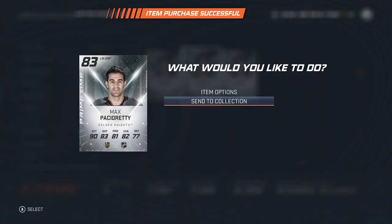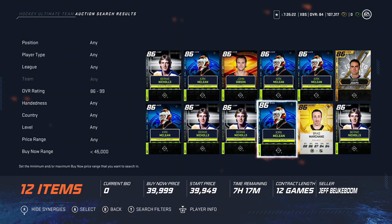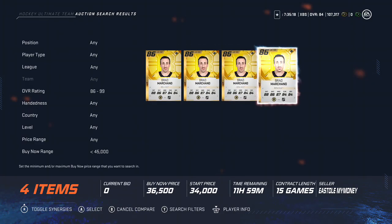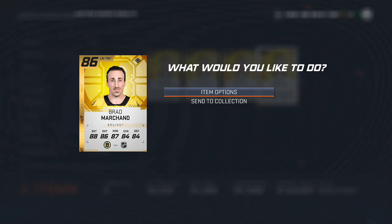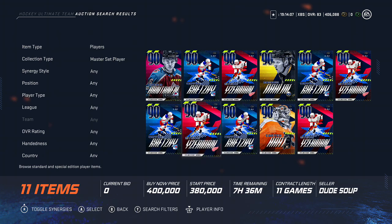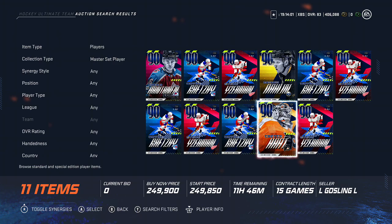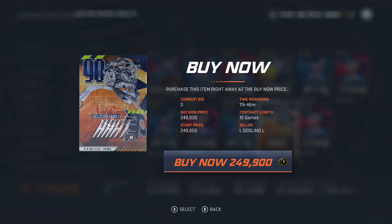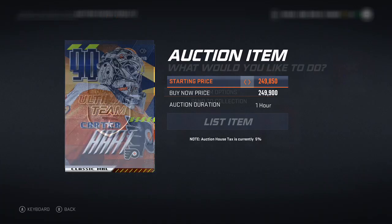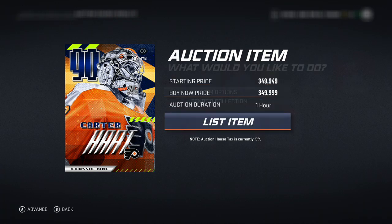Here are some other noteworthy flips. Max Pacioretty for 18k — he goes for about 30k. Up next is Brad Marchand all by himself for 36k; using the 86-to-99 overall filter with my coin budget, I was able to flip that Marchand for about another 10k profit. Then going into the master set players, all of these guys are going for 400k or so except for this Carter Hart. I was able to sell him for 100k more than the price I got him for. He is a goalie, but he's the best goalie in the game right now, and that is some solid profit.